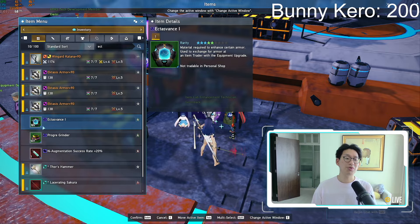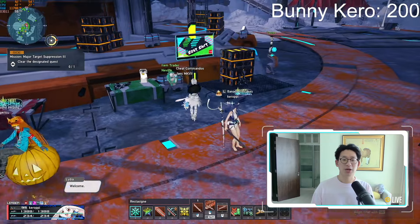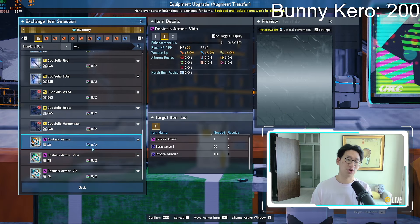Now when we look at my inventory, you can see I've got 165 of these, so we are all ready to make our new armors. In order to make our new armors, we are going to need to come to the Item Trader. Scroll all the way to the very bottom at Equipment, Upgrade, Augment Transfer, and here are all the different armors.